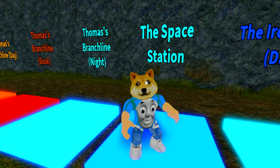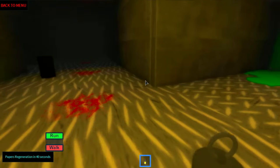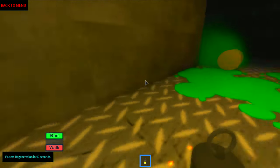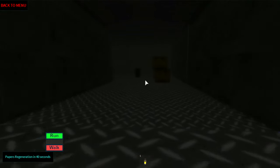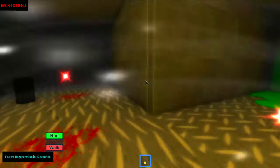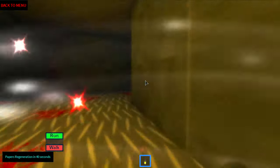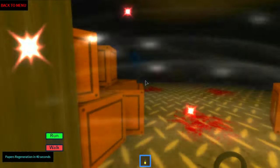We've got this space station — it doesn't look like a space station though. There's some weird fog, everything is blurred. We've got some radiation cans, some ketchup. I can actually see here without the light. This is some weird Thomas experiment gone wrong. It looks like the alien from the movies — the resemblance is uncanny. It makes sense, we are on the space station.